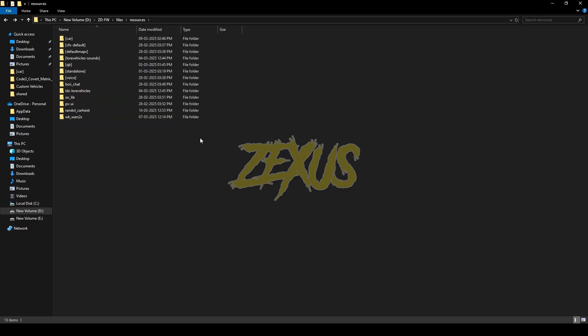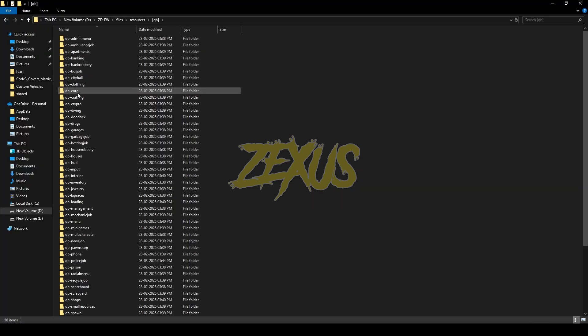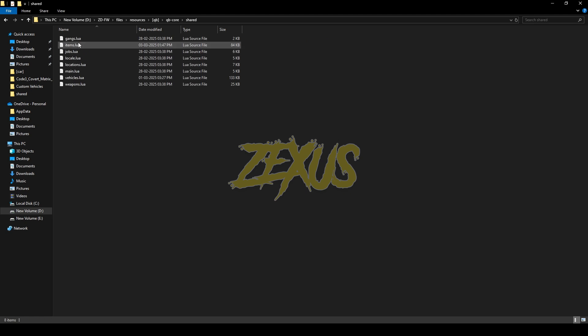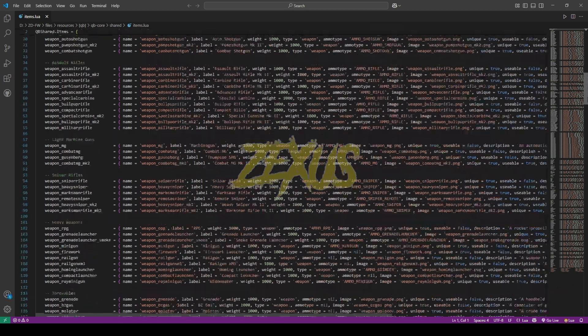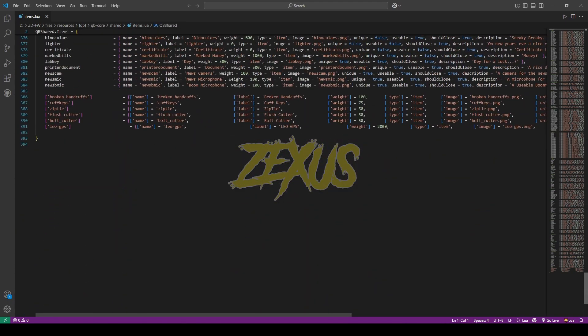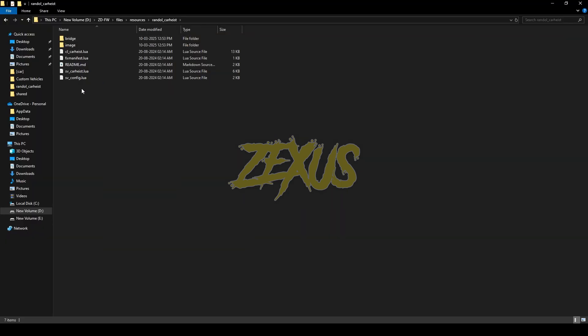Just like this. Now open the heist folder, go to the README, and copy this line of code from here and paste it into your items.lua. For that, go to QBCore > QBCore Shared > items.lua. Now come to the very bottom line of the code and paste your line of code over here just like this. Now press Ctrl+S to save.